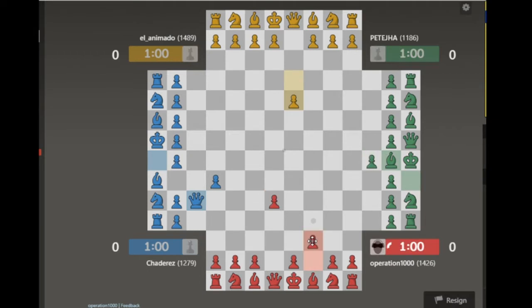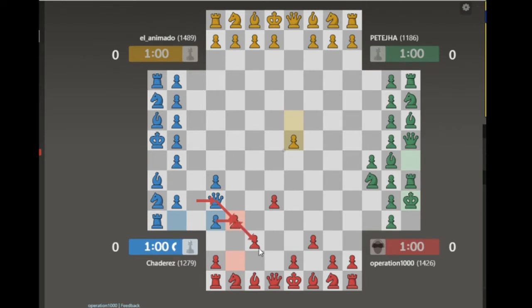I'm actually not gonna do that attack because it's a bit annoying for me. I'm actually gonna have to do an attack on Blue first, because if he pushes there I cannot take — he'll just check me. And if he takes I cannot take there either, so he'll just check me and get a huge tempo, and I don't want to be dealing with that.